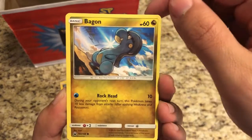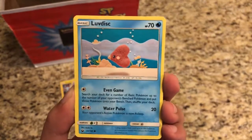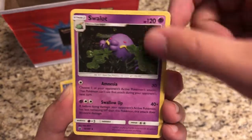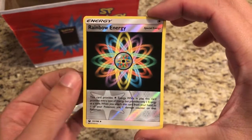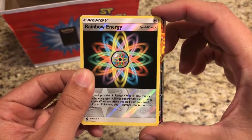Last pack has Bagged Torchic, Luvdisc, Spinarak, Torchic again, Fire Energy, Oricorio, Swallot, Copycat, and our reverse is Rainbow Energy — very, very nice.